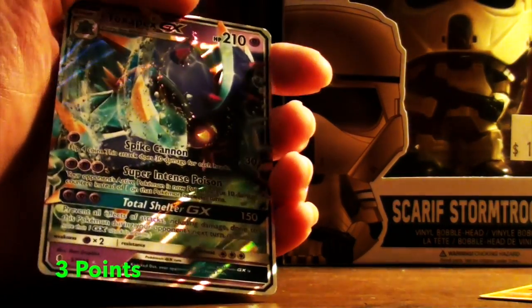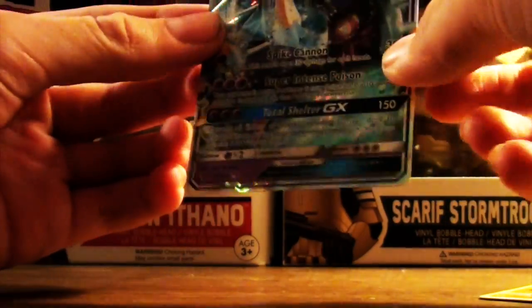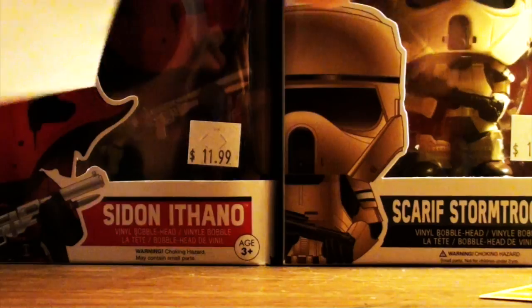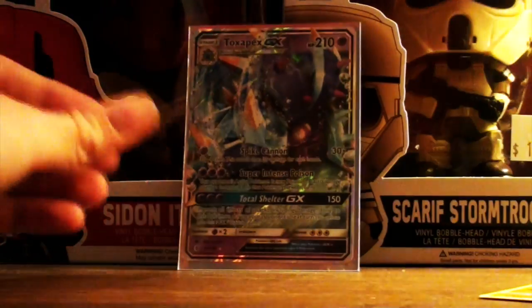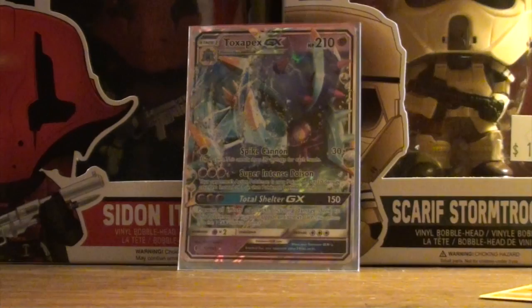We've got a reverse Bewear — that's an uncommon unfortunately — and yes, we've got a Toxipex GX in our first pack! I don't know exactly how many points that is, but that is definitely a good pull. That's our first ultra rare. It's usually four or five points depending on the card, so we're doing pretty good already.